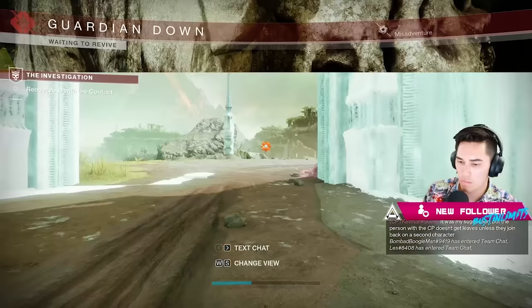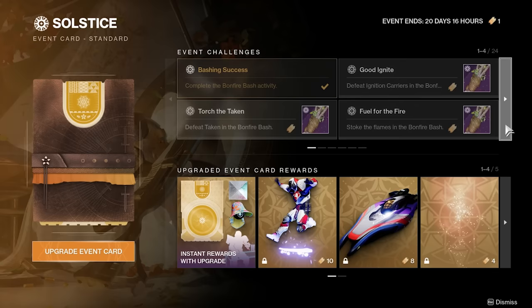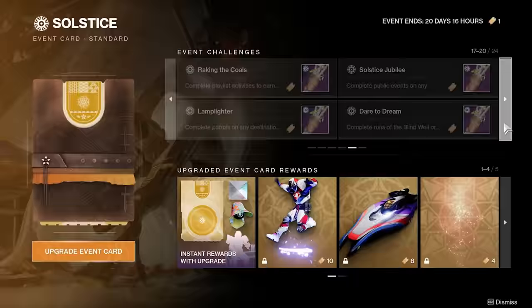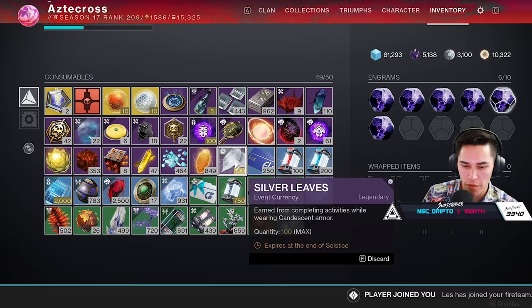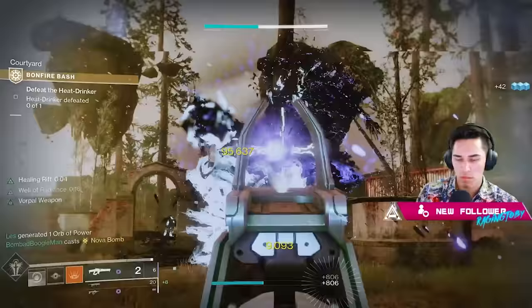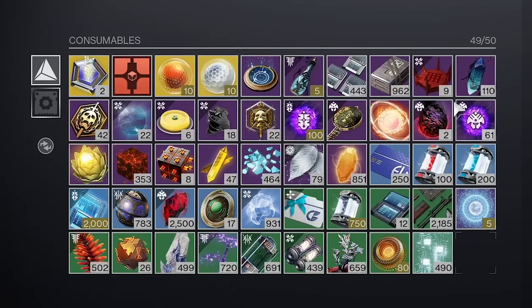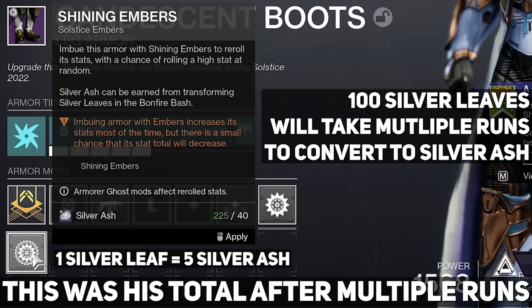Do note that running this cheese, while it does net you Leaves the fastest, it doesn't really progress anything in terms of challenges. At some point you are going to have to play the game itself, but considering that a lot of the challenges are tied to Bonfire itself, I prefer to just cap out all of my Silver Leaves, then load into Bonfire, complete the activity, and convert those Leaves into Ash. It doesn't convert all the Leaves you have into Ash at once — it seems to be capped at 20 Leaves per run that it converts, so you're looking at roughly 100 to 105 Silver Ash per completion.